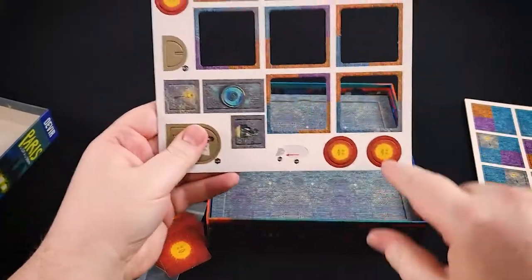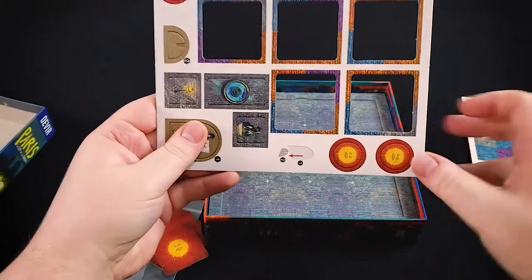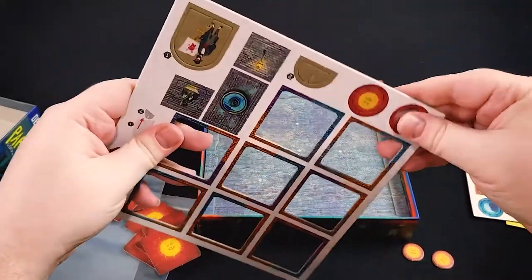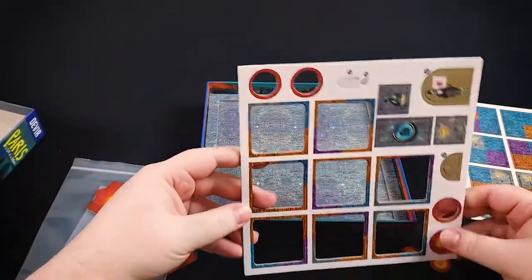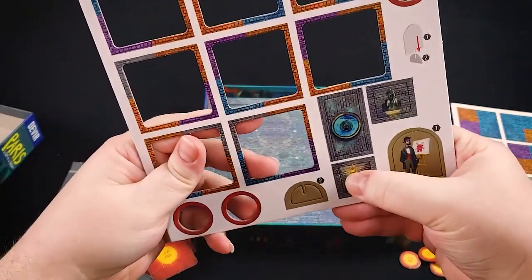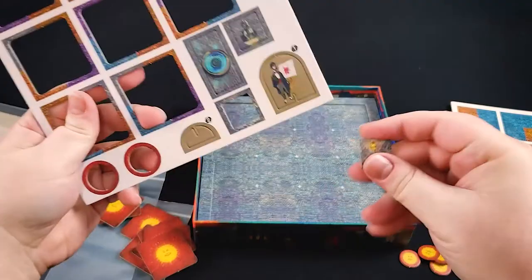Each side also has four action tokens, which are used to activate the different postcards during the second phase. Then there's some extra cardboard — these are different pieces used for the different action tiles, including adding extra street lamps.